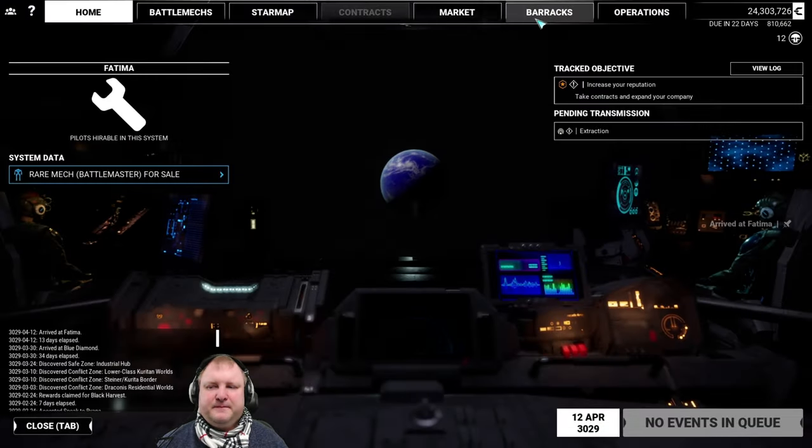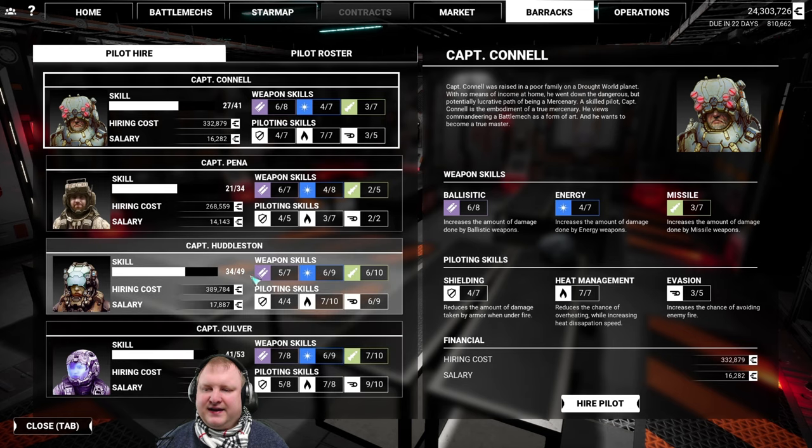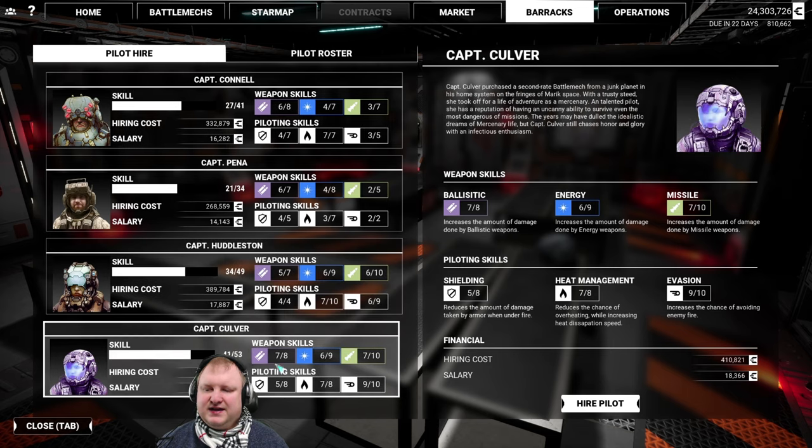Let's check out this planet. And there you have it — a level 53 pilot available and a skill level 49 pilot also available. These guys you will probably want to buy.